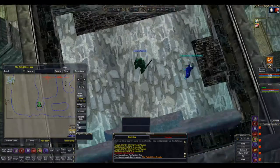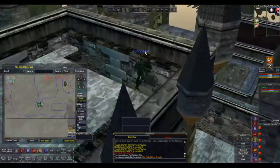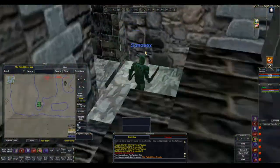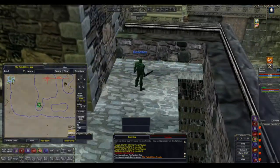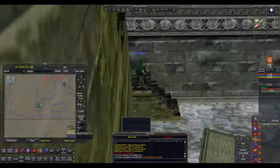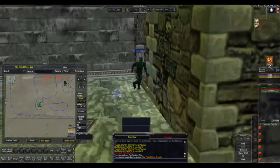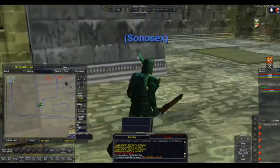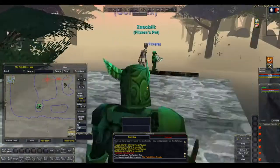In Twilight Sea you end up in this castle, so the easiest way out is down the steps here, through the door, down the next set of steps, through the door on your left hand side, through the next door, take a right, and then you're outside of the castle.